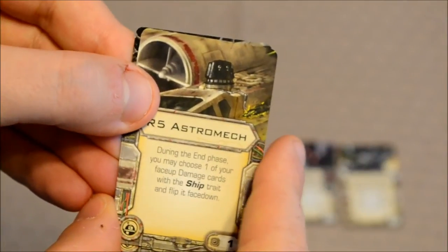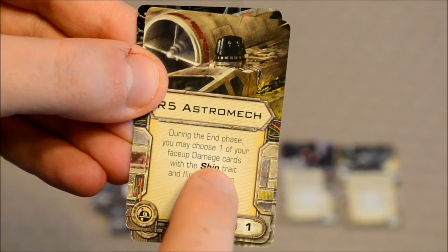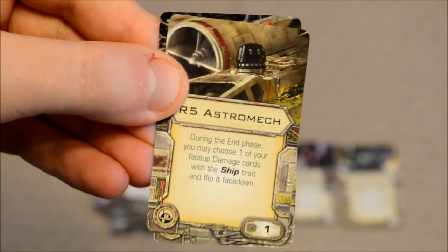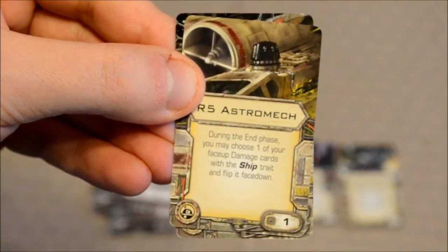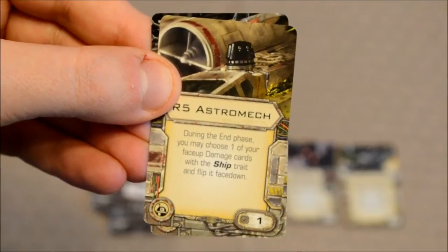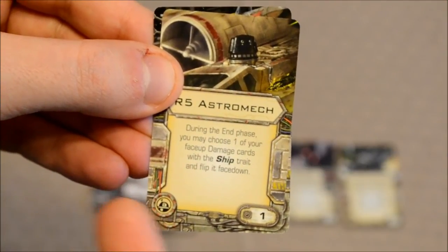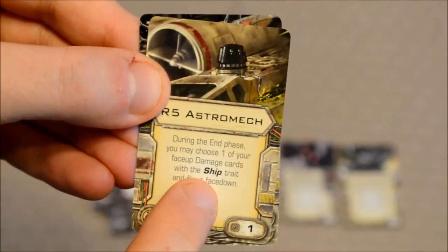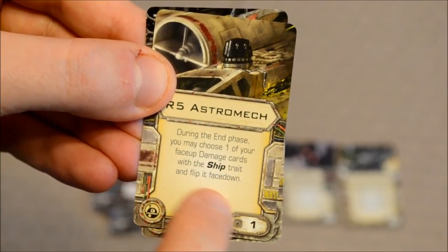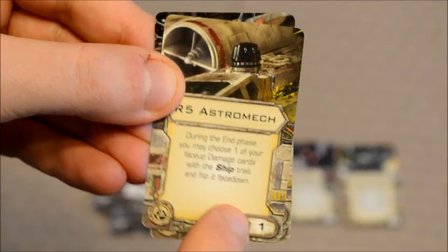The R5 astromech: during the end phase, you may choose one of your face-up damage cards with the ship trait and flip it face down. This works a little like the Determination card from the core set. Whenever you're dealt a critical hit and you have a face-up damage card with a ship trait, at the end phase you can flip it face down — assuming you have this upgrade card equipped. That's worth one point.